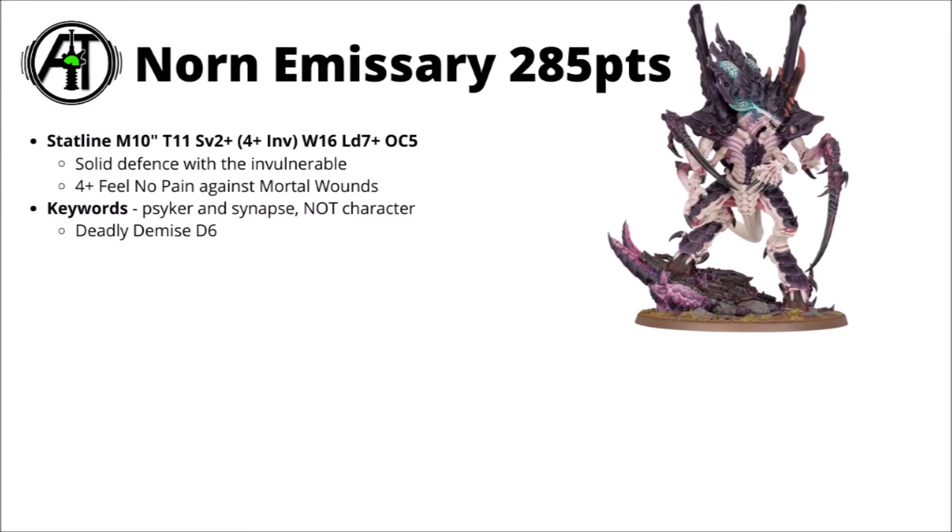In the new Tyranids Codex, the Norn Emissary is 285 points, making it one of the most expensive Tyranid units you can field — actually the most expensive in the Codex outside of Forgeworld, beaten only by the Assimilator. Its stat line is fairly meaty: it moves 10 inches, toughness 11, a 2+ save with a 4+ invulnerable save, 16 wounds, leadership 7, and objective control 5. The invulnerable save makes it a lot harder to kill with dedicated anti-tank weapons. It also gets a 4+ feel-no-pain type save against mortal wounds, which is very relevant in 10th edition with all the devastating wounds out there.